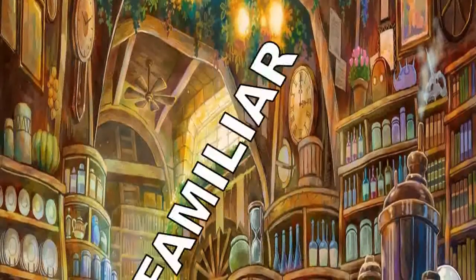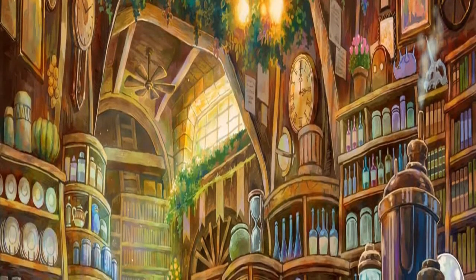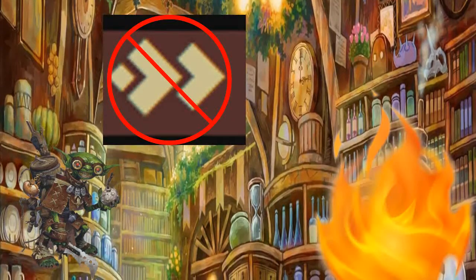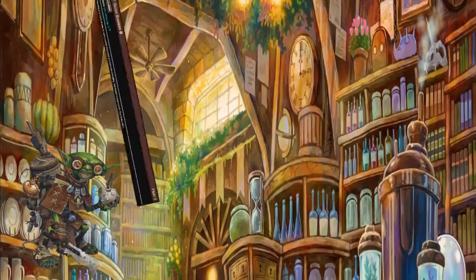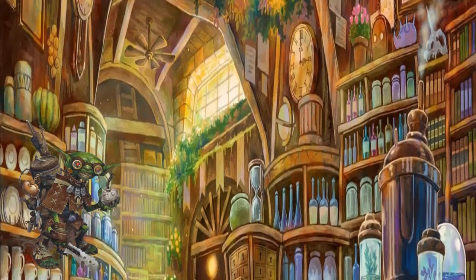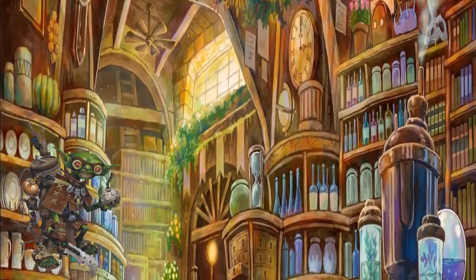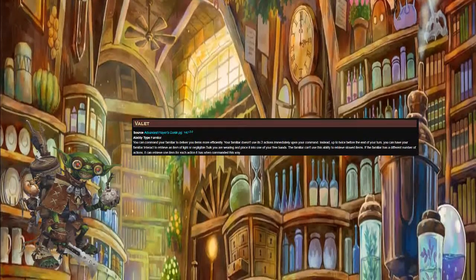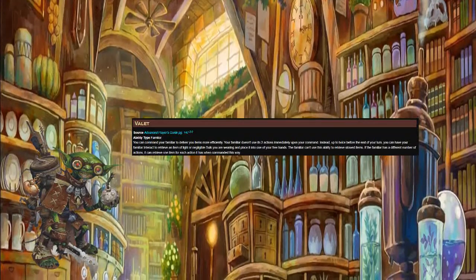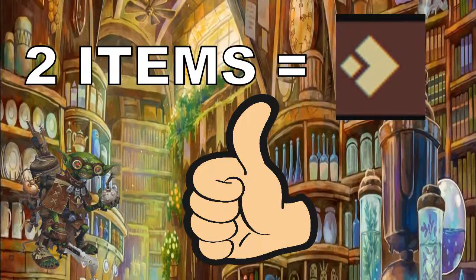Number 1: Familiar. Base alchemists don't have great action economy. With most alchemical items, you need to pull out what you want and then use it, taking 2 actions. You can take Quick Bomber, but that only works on bombs. There is a better option — enter the Alchemical Familiar. Familiars get 2 abilities per day base. Valet lets your familiar hand you items of light bulk or less using one or both of its actions, and if you spend an action commanding it, it can hand you 2 items. This makes your action economy much better and lets you help your team more.